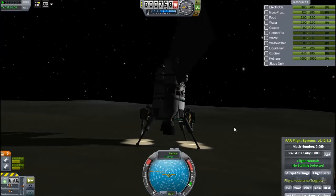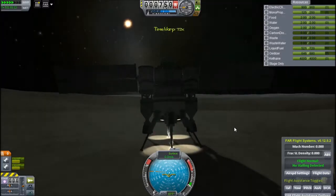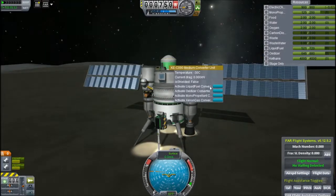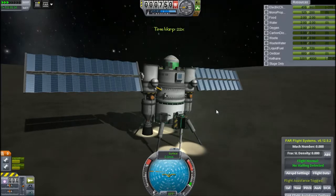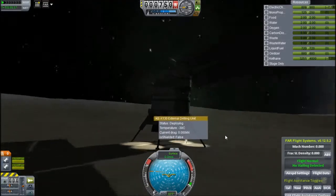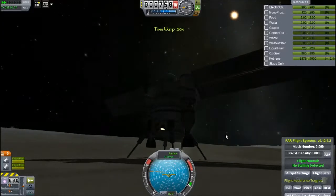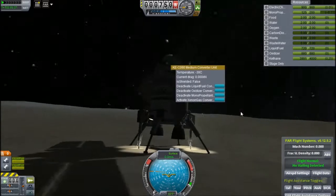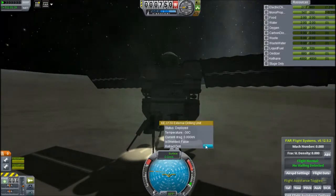I need some more fuel, so we must apply those drills. There is quite a bit of fuel in here already, but I need to start converting ketane into fuel and oxidizer. That's a little too much for my electric charge to handle, but it finishes just in time for me to start mining ketane again. Annoyingly, at like a thousand times time acceleration, the animations for the ketane drills still happen at normal speed. Now I need some RCS, because I want to fill up my RCS tanks, then fill up my ketane tanks, and then fly to the station and refuel it so that can refuel other spacecraft.